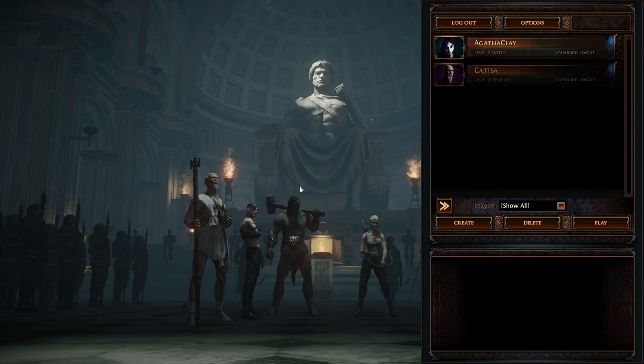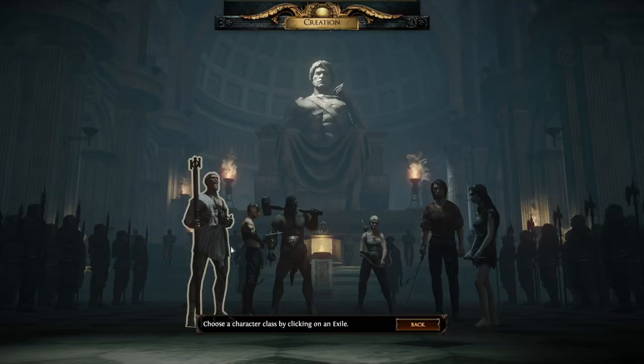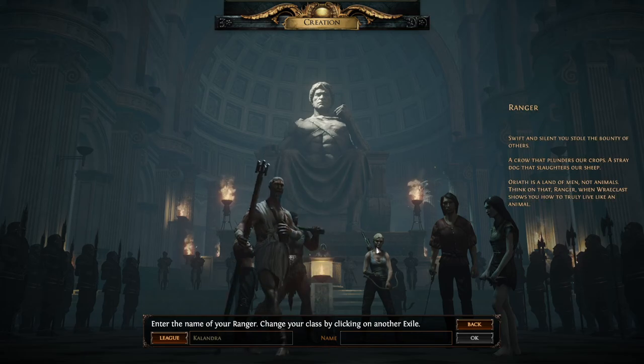Hello everyone and welcome to Path of Exile: the Lake of Calandra update. It's been a while since I played Path of Exile — I have a level 2 witch and a level 1 templar. Today we're going to create a new character and see what this game is all about. My buddy Soldier Pat is here in Discord with me, and I'm going to try to catch up to him.